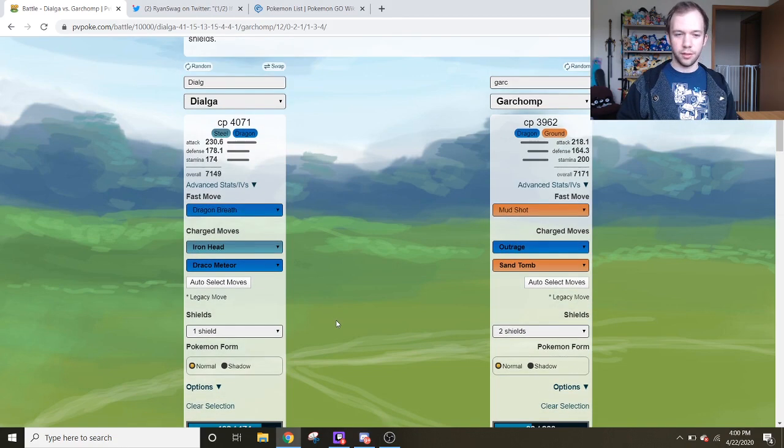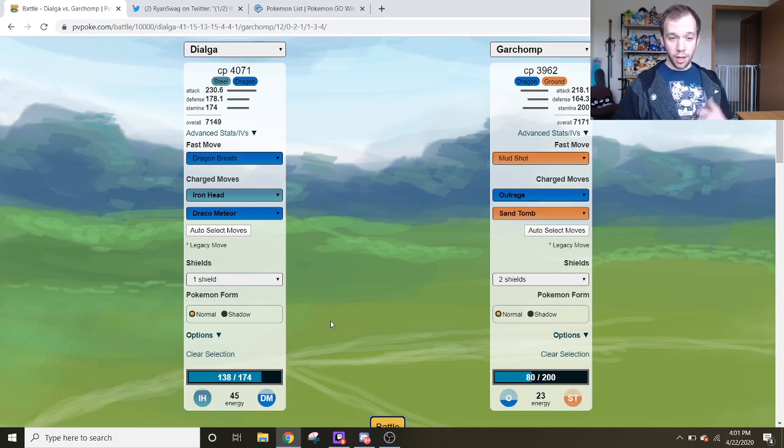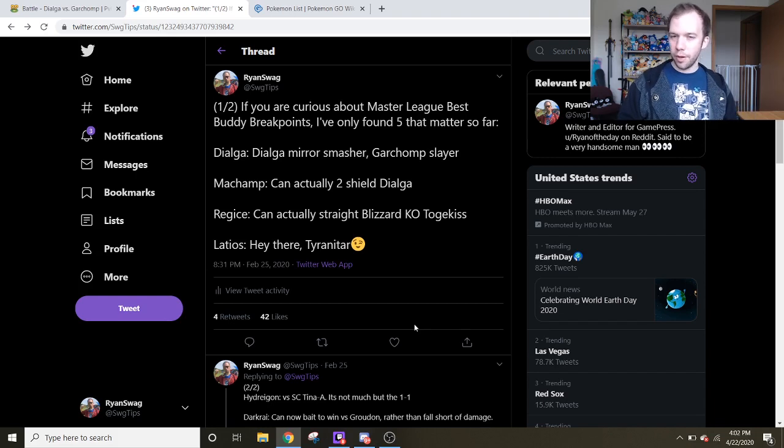Aside from this, I haven't witnessed any other significant swag coming from Dialga in the Master League. I told you guys about the Dialga best buddy breakpoint before Go Battle League even came out. I was already on top of this then, and I already know many other interesting breakpoints for the Master League. Back in February people were asking about these breakpoints, so I tweeted about them — the Dialga mirror smasher and Garchomp slayer. Then there's Machamp: best buddy Machamp is kind of interesting. You just need that 15 HP IV to get the extra hit point when you best buddy it, and with that extra HP you can tie with Dialga in the two-shield situation instead of losing.